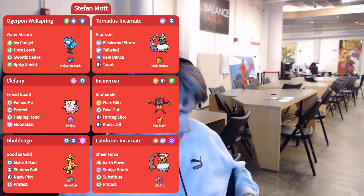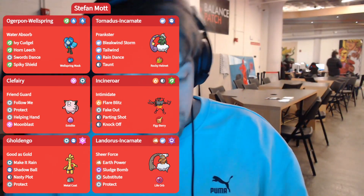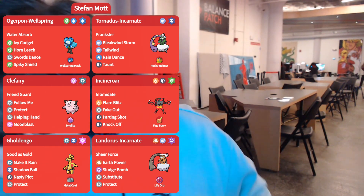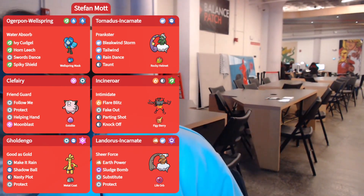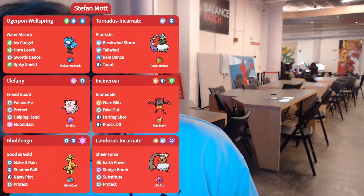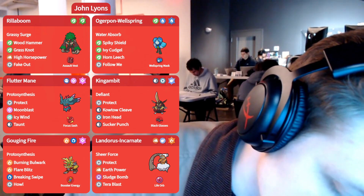For our first top 8 match, we have Stefan Mott running Ogrepon Wellspring with Clef — Tornadus Incarnate, Clefairy, Incineroar, Goldango, and Landorus-I. That Landorus-I is scary, especially with Substitute. The Clefairy is really interesting here — Moonblast for some offense. The other five are a pretty standard Reg F team, maybe not the items. But adding Clefairy and getting that Friend Guard bonus — you just eat stuff up. It can throw off a lot of calcs.